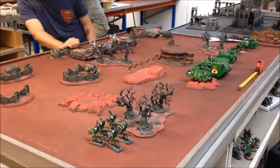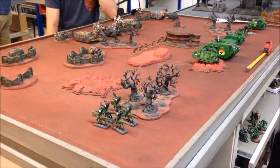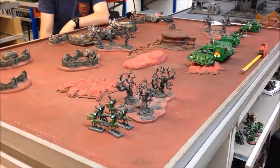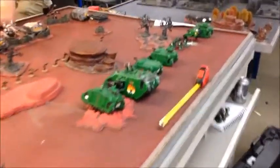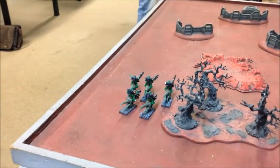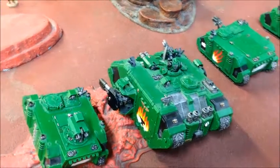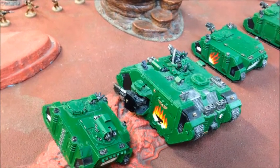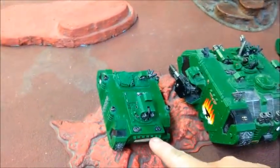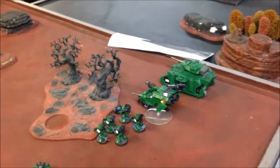Sam has a 24-inch deployment zone and I only have 12 inches, and I need to move forward quickly because basically the back six inches falls off at the end of every turn as the fusion reactor explodes. I've pushed up right to the front of my deployment zone with everything — an armoured spearhead on one side looking to break through, with my bikes on the other side acting as something of a distraction. The Sternguard are in the Land Raider along with Vulkan and the Librarian, who's picked Null Zone and Might of Heroes.